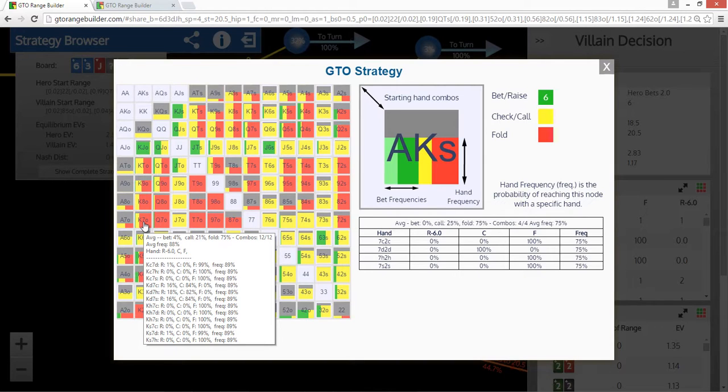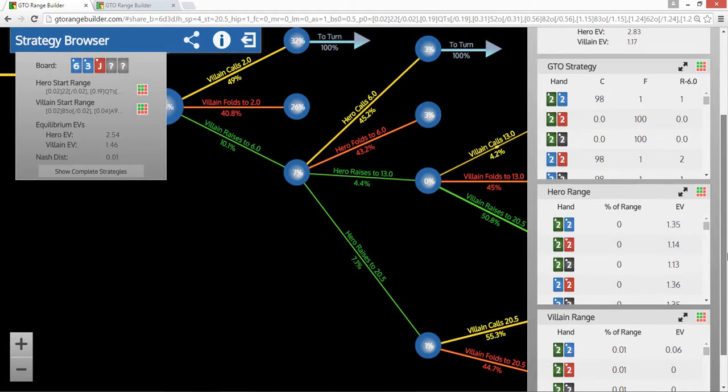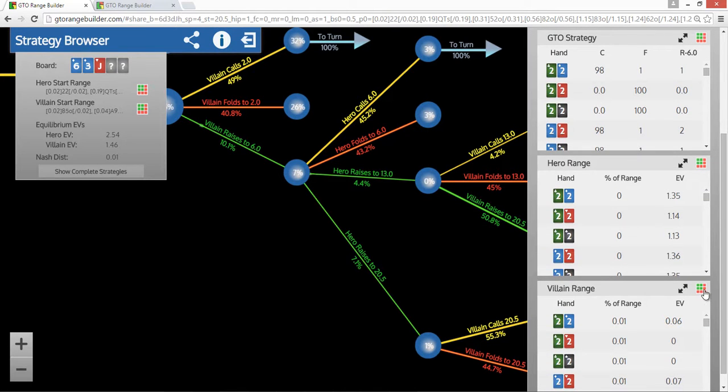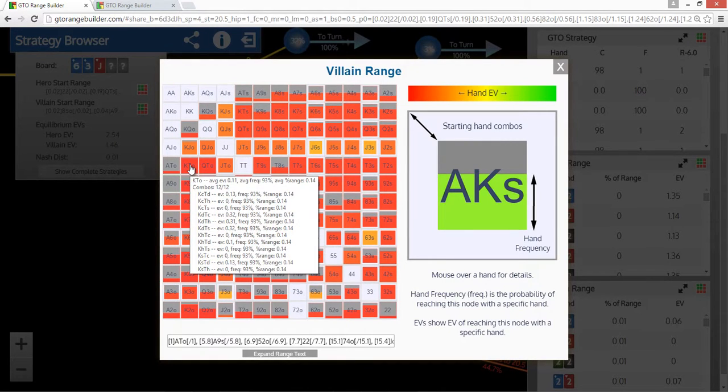This is a really common theme, and I think it's a really big source of edge that a lot of players completely neglect — paying attention to backdoor flush draws. That's how GTO makes a lot of decisions. There's a lot of difference in EV between the different combos. We can look at that in the ranges section. If we click on villain's range, we can see the EV difference. Looking at king-10: king of diamonds, 10 of hearts has an EV of 0.31, whereas king of clubs, 10 of diamonds has an EV of 0.13.